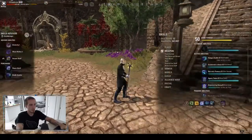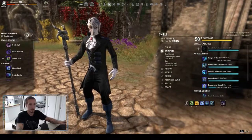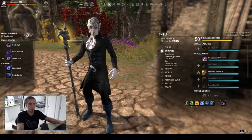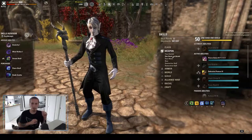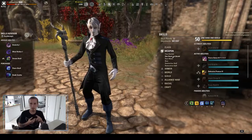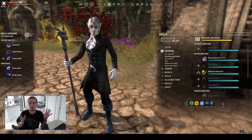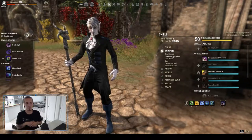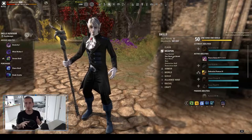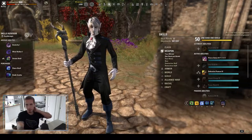Next, focus more on leveling your skill lines and specific skills rather than worrying about your morphs. At level 43, you get a free skill respec scroll and a free attribute respec scroll. You can put whatever you want into your skill points and reset it at level 43, or pay gold and reset them whenever you want. Don't feel like you're stuck — I redid an entire character when I first started because I thought I'd screwed everything up, but you just can't screw it up.